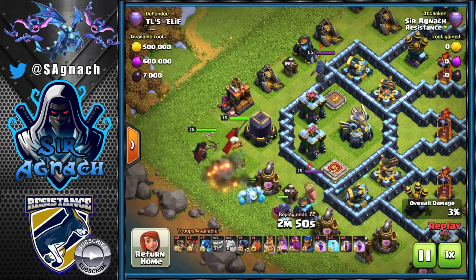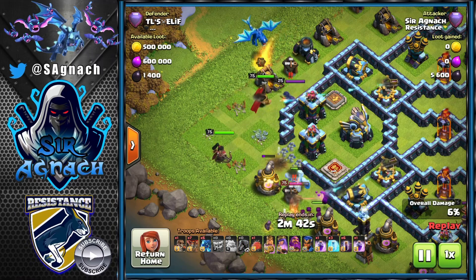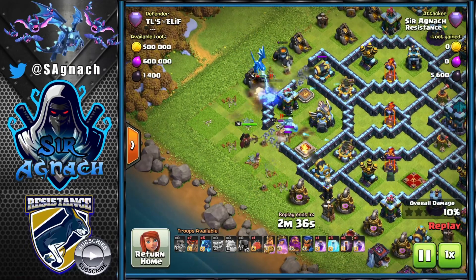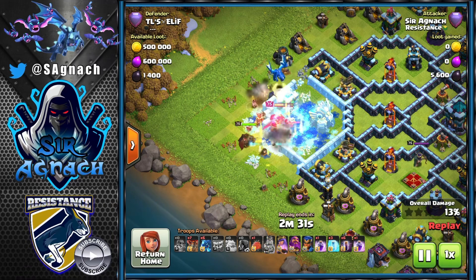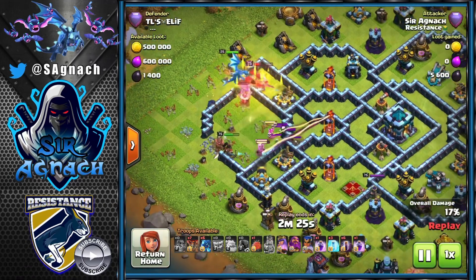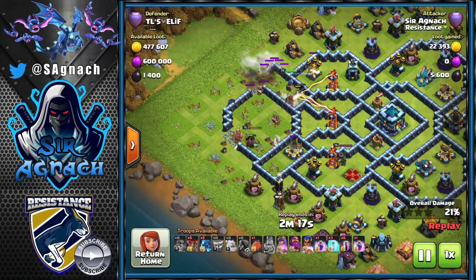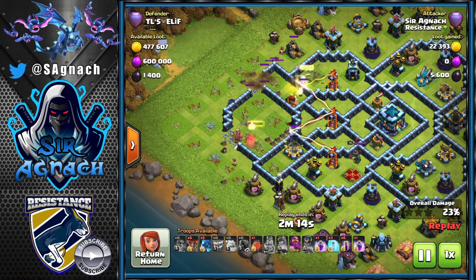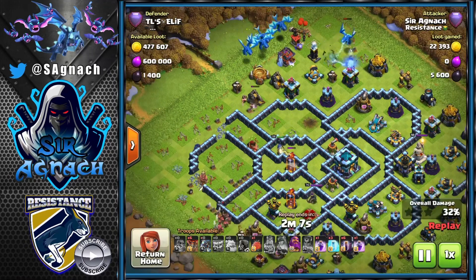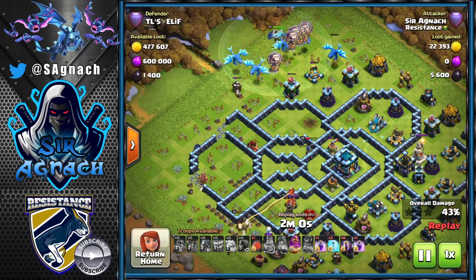I use my yeti to funnel on one side, and on this occasion I decided to use my e-drags to funnel on the other side so that both go inside towards the eagle. The ice golem dies and I have a headhunter just to kill the king a little bit faster, giving more power to my heroes to get rid of more defenses. Thanks to that e-drag, my queen was able to go all the way in and gets rid of one single inferno, then the multi inferno - really good.